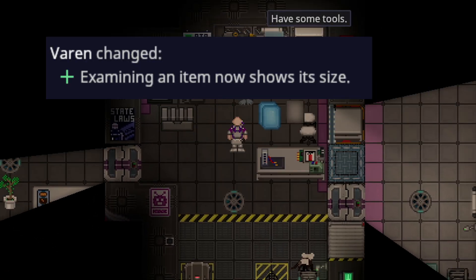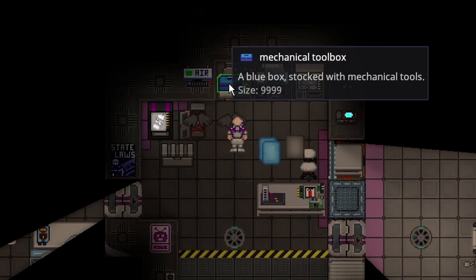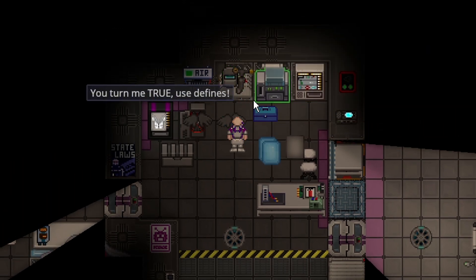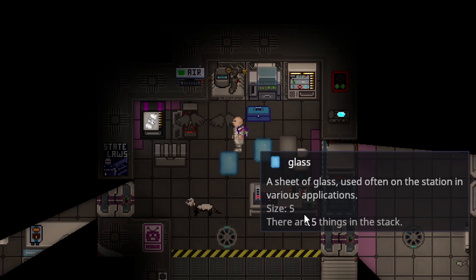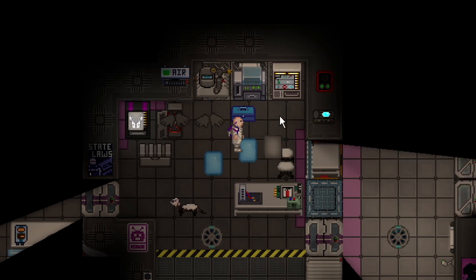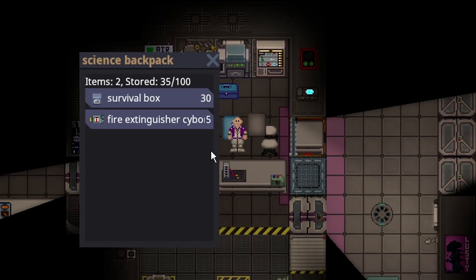Speaking of nice quality of life, examining any item in the game that can be picked up and put in your inventory will now show its size. If you shift-click anything, it will show its size — so a mechanical toolbox is 9,999, for example. Glass and stuff: that stack size will update dynamically depending on how many are in it. So you will always be aware of how to manage your inventory, and you won't have to guess or already know what items weigh when you get an 'insufficient size' message.